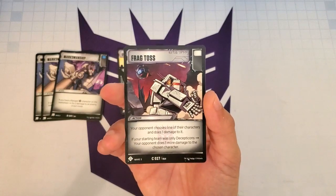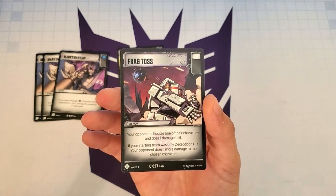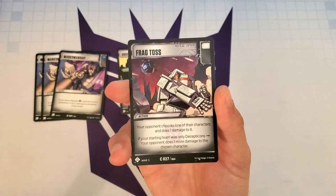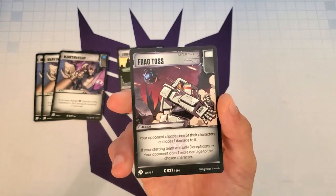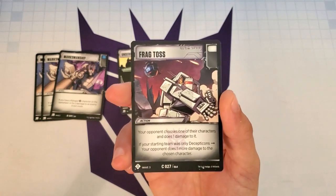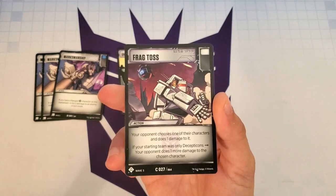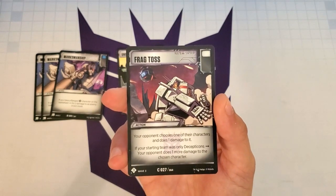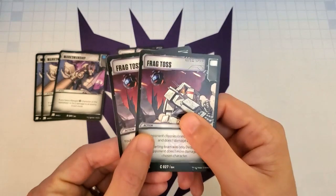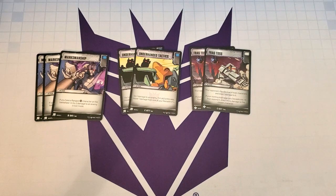The next card is Frag Toss — an action with a white icon that says your opponent chooses one of their characters and does 1 damage to it. If your starting team was only Decepticons, which it is, your opponent does 1 more damage to the chosen character. This doesn't work as well against decks that use Battle Masters, since they want their Battle Masters to get knocked out and those Battle Masters will inevitably take that 2 damage. But there are plenty of decks without Battle Masters, and free damage is free damage. We also needed a couple more white cards in the deck with Flamewar gone, so I put two copies in — it's fairly situational and we don't want to use it against Battle Masters.